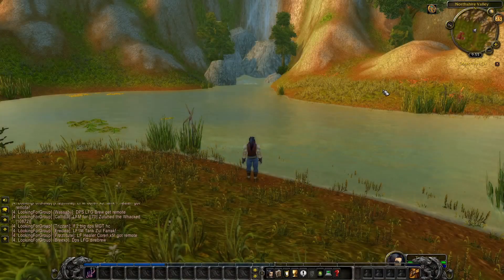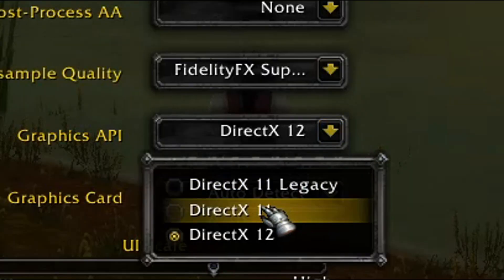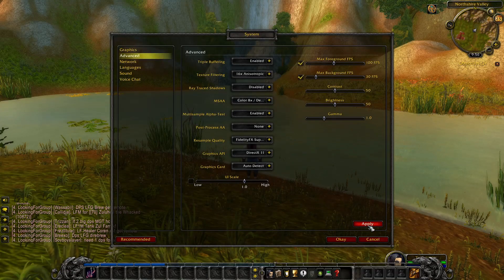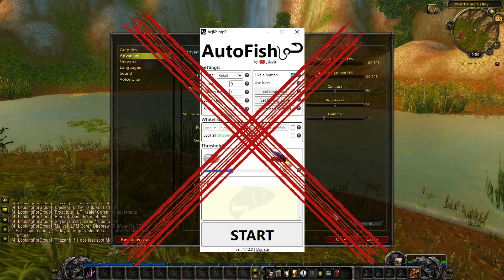Let's start from the beginning. After we launch the bot, we open the game, go to Video Settings and switch to DirectX 11. The library the bot uses can't work properly with DirectX 12, so if you didn't switch to DirectX 11, the bot is not going to work.